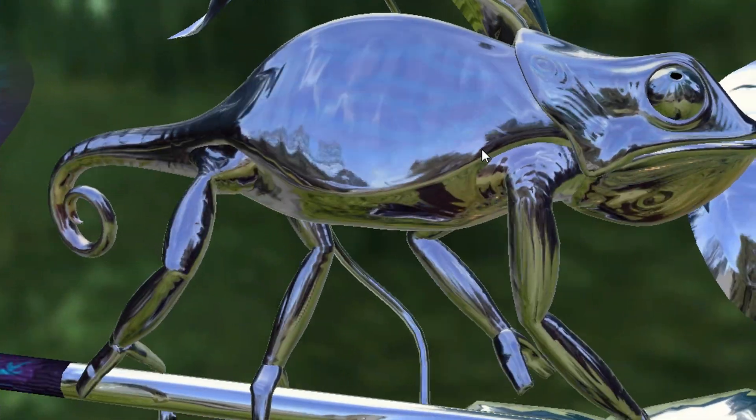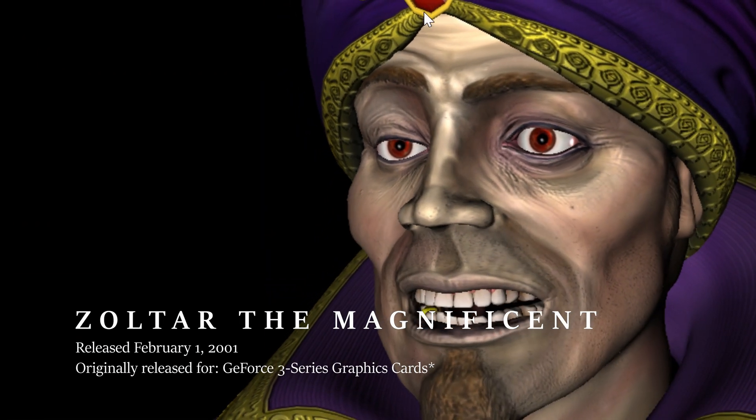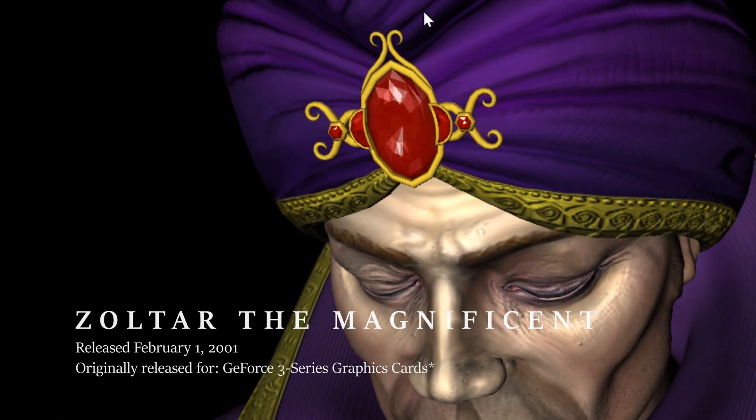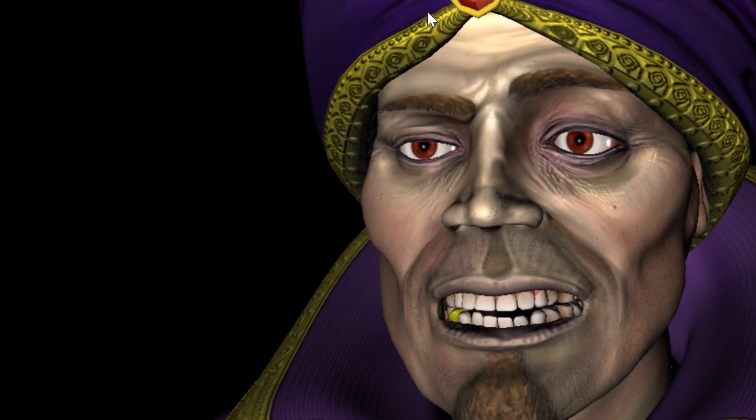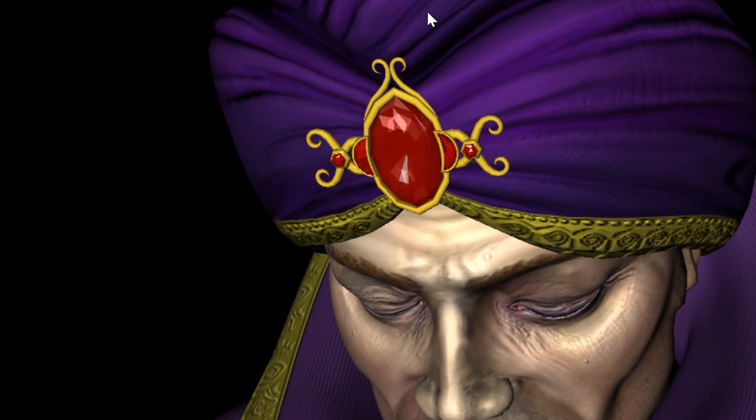Zolta the Magnificent is another demo that was released in February 2001. In this demo, we can see an animated fortune teller, and his face animation is rather unimpressive by today's standards, but for 2001, I guess it was quite good.